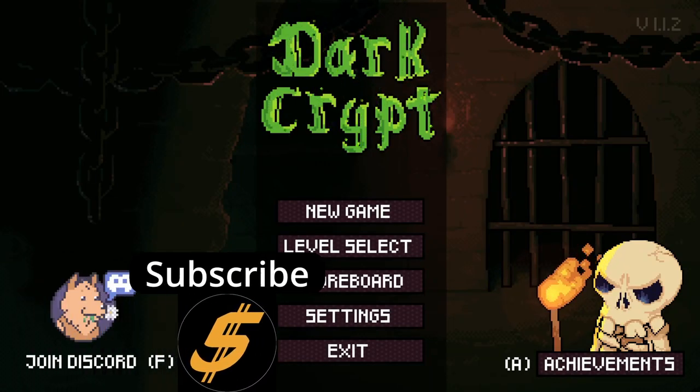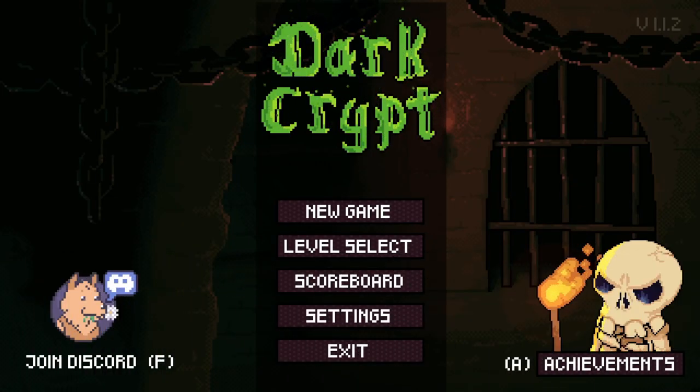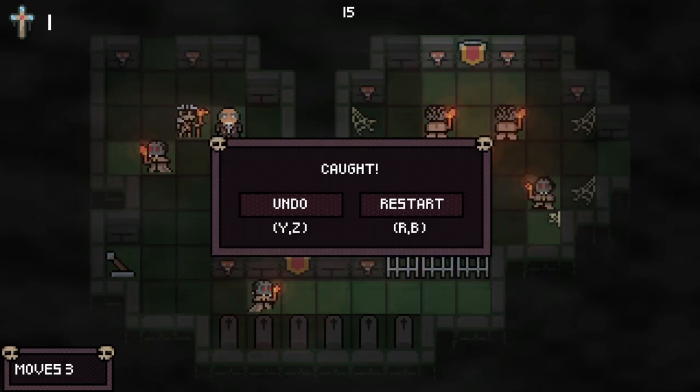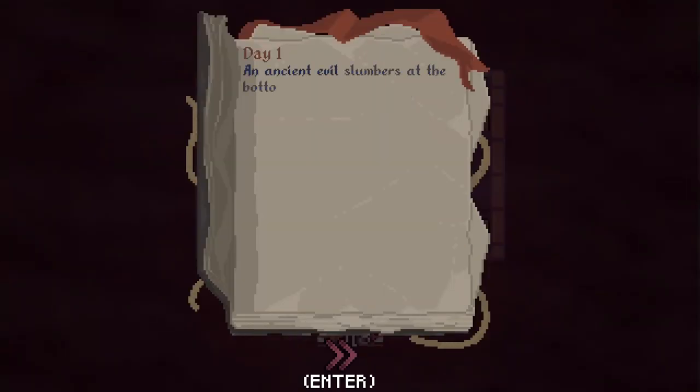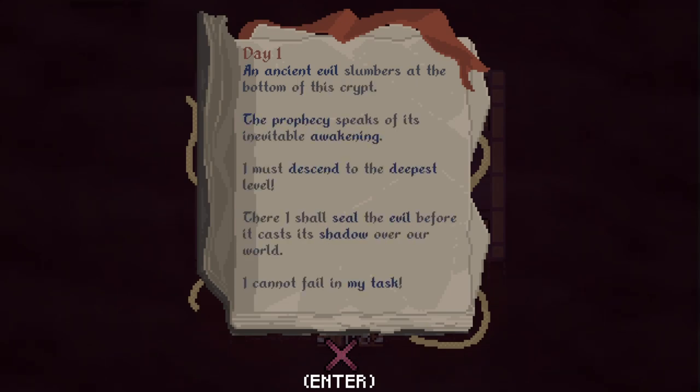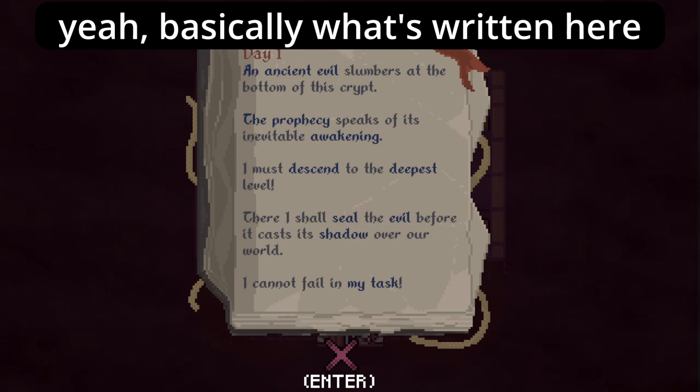$5 Games presents Dark Crypt. This is a turn-based puzzle game of don't get caught. The story begins that some ancient evil is going to awaken at the bottom of a dark crypt, and so the protagonist is headed down there to prevent its resurrection and seal it away.